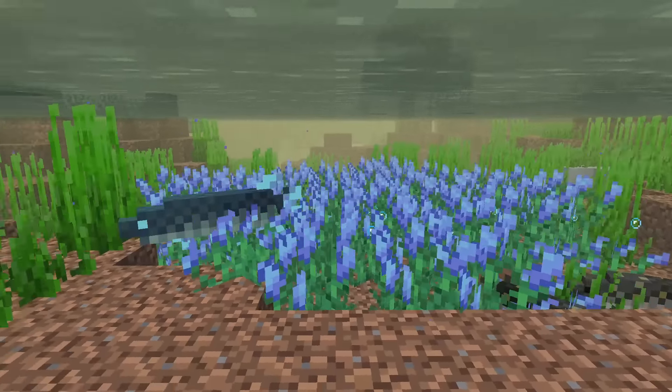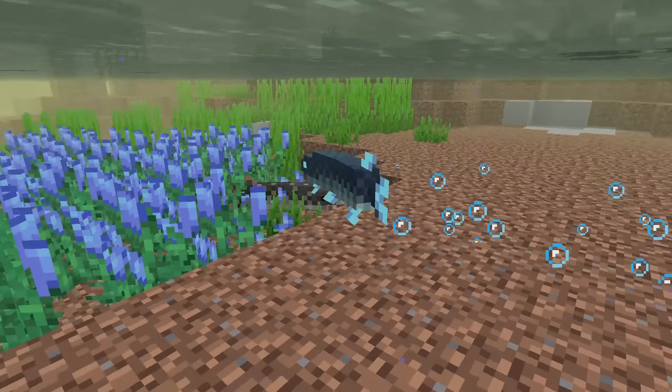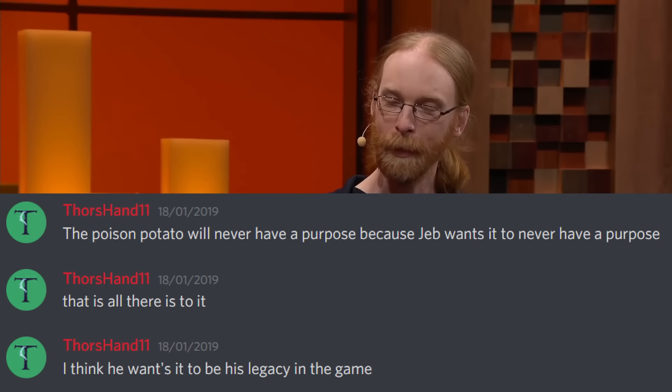But to think of something completely new, a good place to start would be Minecraft's official design principles, or at least the ones we currently know of. To ensure the gameplay experience isn't compromised, Mojang adheres to specific design principles. We've been told some of them outright. For instance, Jeb wants poisonous potatoes to never have a purpose. Others we can glean from Minecraft's design trends, such as the loose fantasy vibe it gives off.